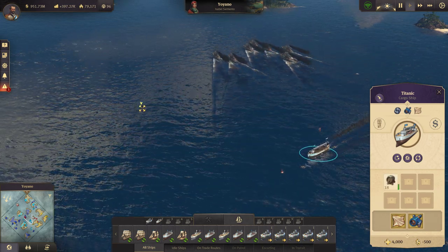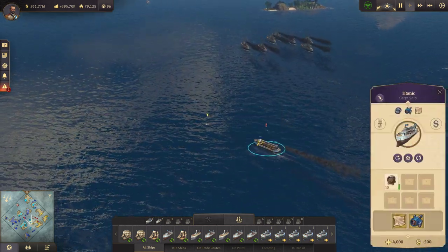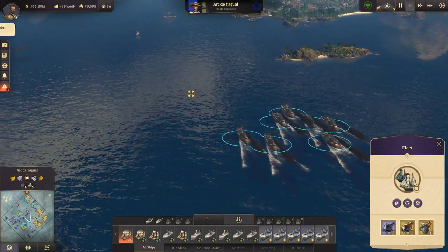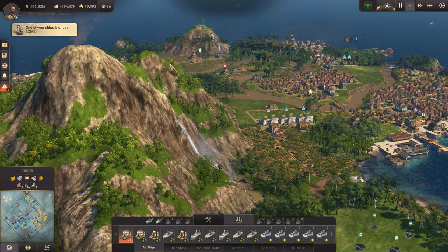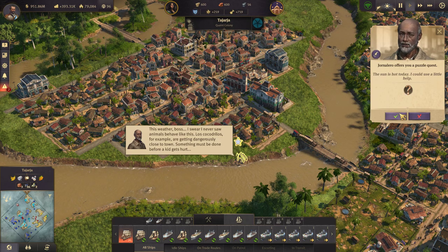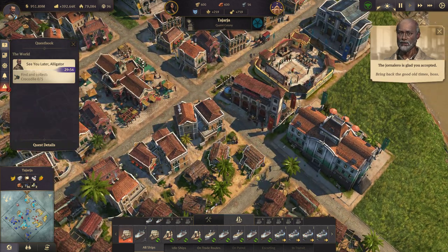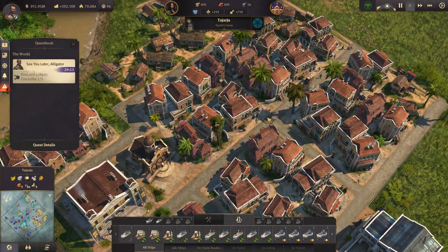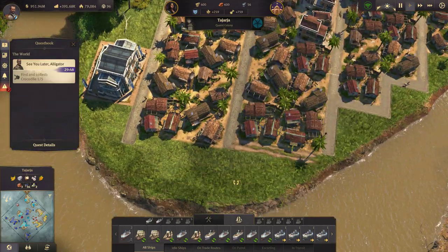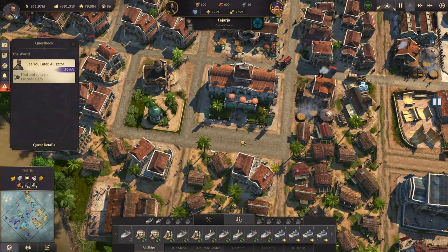Let's go see what else they dropped off. Some rum. They say it's bad luck. Ship under attack — only for the moment. I got a quest though — a puzzle quest? Okay, five crocodiles. One... I found one crocodile.